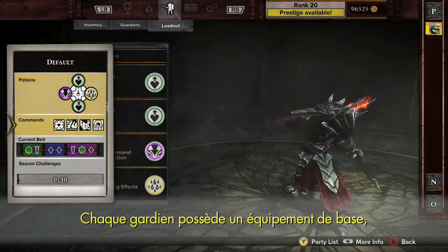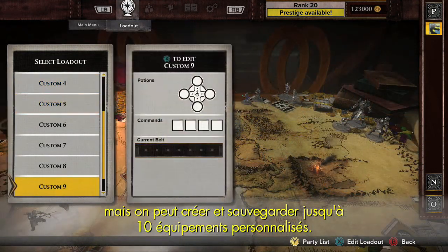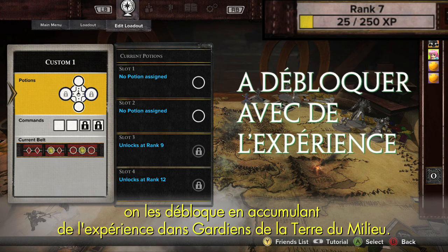Each Guardian has a default loadout, but up to 10 custom loadouts can be created and saved. Not all aspects of a loadout are available right away — they are unlocked with experience as you play Guardians of Middle-earth.